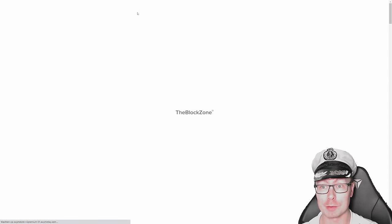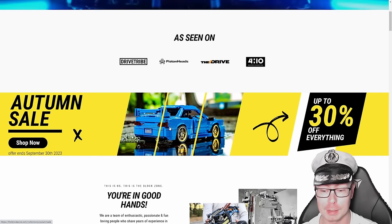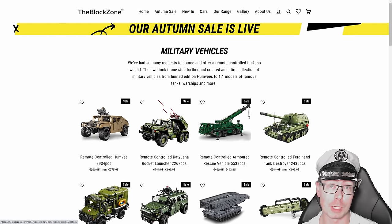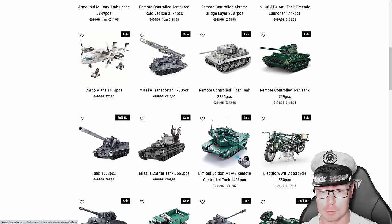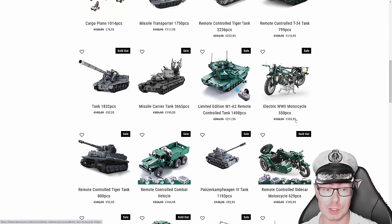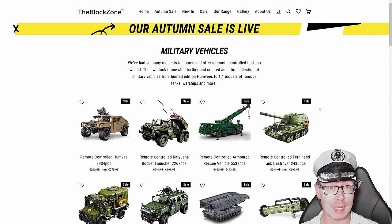If you want to get a project from the Block Zone, they have a lot of them — military gear, cars. I recently made this car with Quinn; I'll add a clip. They've got military vehicles ranging from a Ferdinand, a bridge layer, an Abrams, a missile carrier tank. These projects are not necessarily cheap, but if you use code STEALTH upon checkout or use my link in the description, you're getting 10% off and you directly support the channel. Big thank you to the Block Zone for sponsoring the tournament and providing that Bismarck to the eventual winner.